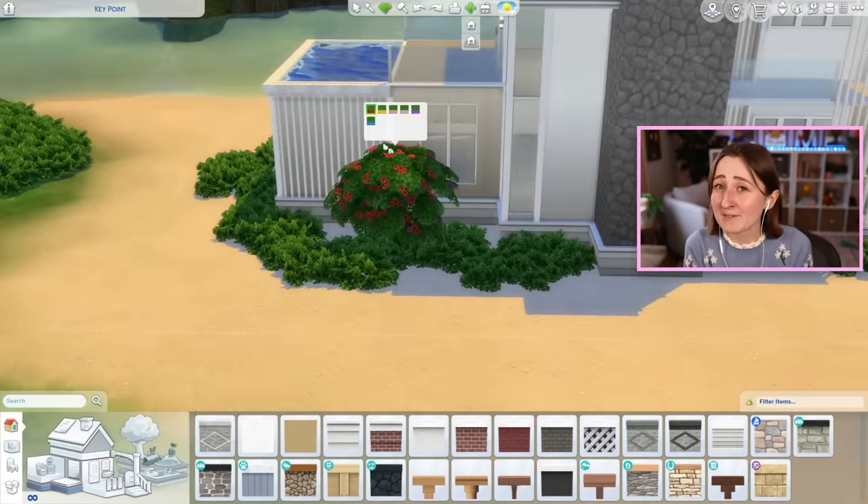Spa Day is kind of an unexpected hit of a pack, especially with the update they did to it a couple of years ago — now it has things like nail painting. It is not really as bad as you might expect. You don't really think about Spa Day as one of the best packs for The Sims 4, but honestly the wellness skill is pretty cool. And we're just about done with this house.